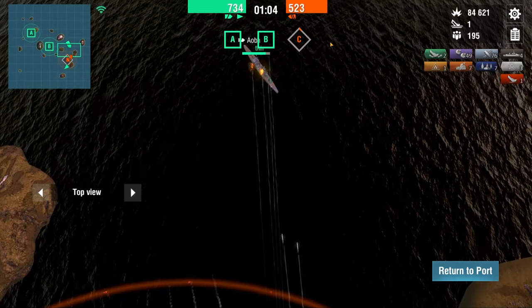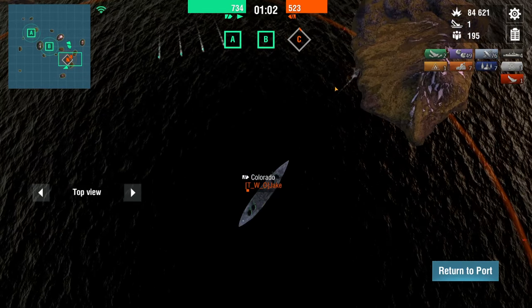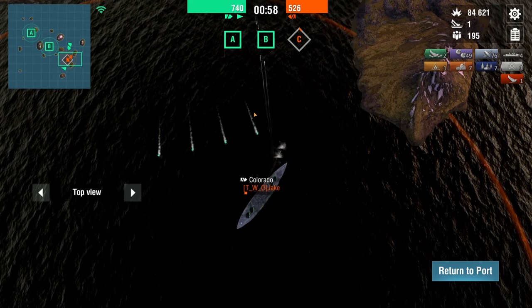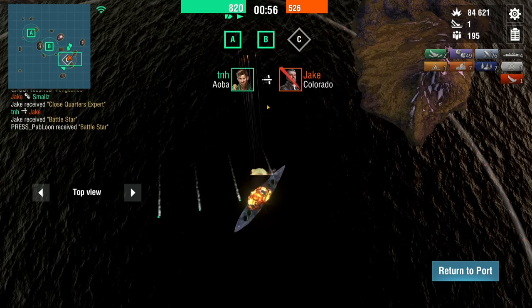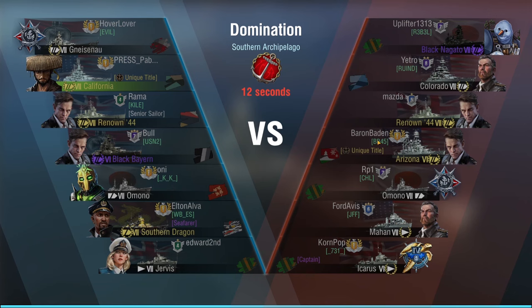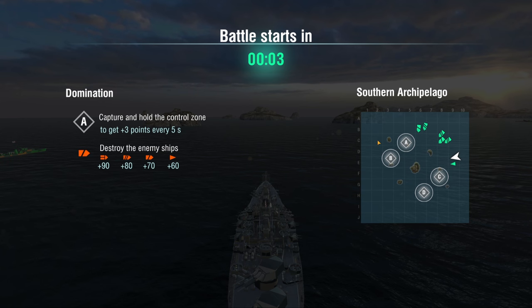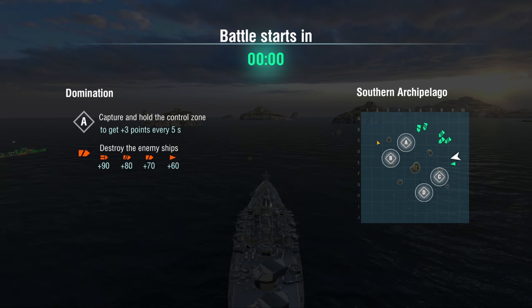He won't survive this — that's definitely a torpedo right on his port side. Bye-bye Jake. GG. We got a 2.6 multiplier this time. Arizona. And what's up with all these Gneissernaus today? I mean, it is tier 7 — Gneissernau is a popular ship. I like Gneissernau. I haven't played that thing in a long time. Maybe I should make a video on Gneissernau — let me know if you want to see that.